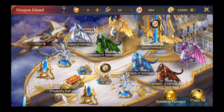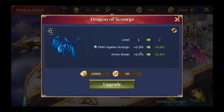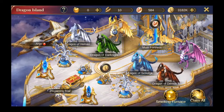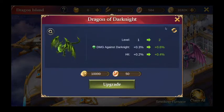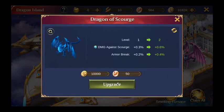The Dragon Island nodes cover: armor break, attack, HP, skill damage, hit, and speed. Right now the attack node is going to do me the most good since I'm up against Scourge enemies, so I'll upgrade that one.